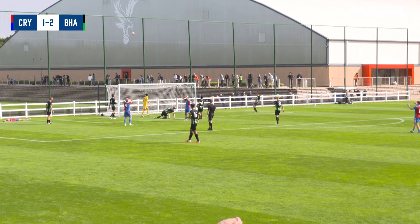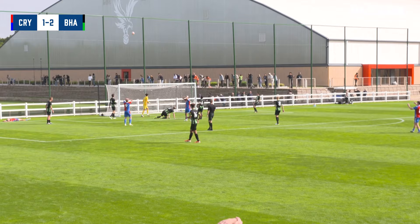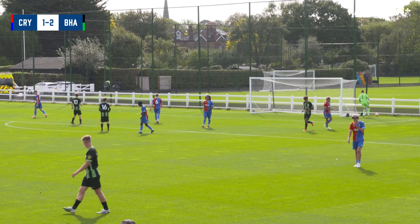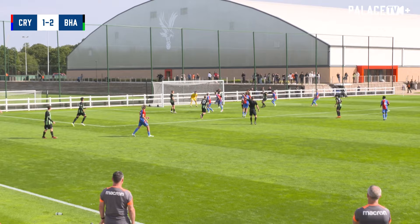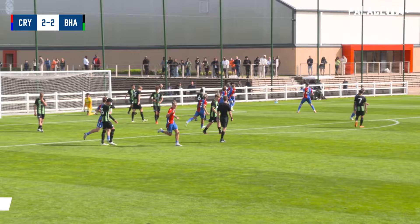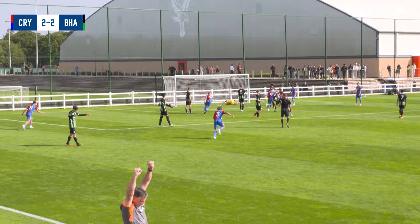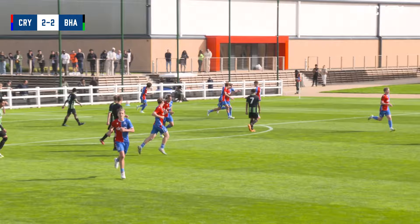Derry gets to the dead ball line and cuts it back across goal. Brighton leading two goals to one, the effort goes in just wide. Then the chance to tease the ball in from the right foot from Derry — the header goes in, and there is the equalising goal! A brilliant header from George King, a looping effort high into the roof of the net. What a way to make your mark going forward from the back. Palace right back in it — Crystal Palace 2, Brighton 2.